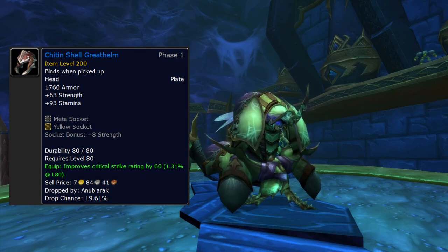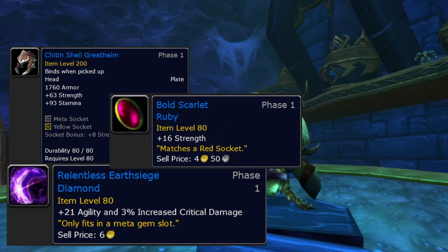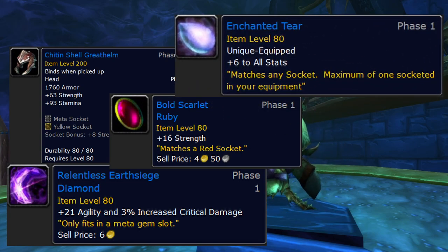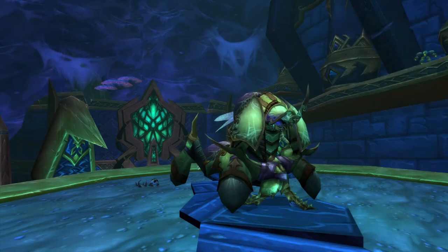Unfortunately there aren't a lot of other good helms - a ton of them have no meta socket, which we absolutely want. Our meta gem of choice is the Relentless Earthsiege Diamond. For other gems, it's full strength 99% of the time, unless there's a really good socket bonus like in the Kiren Helm where you can put an orange gem or your Enchanted Tear. Our helm enchant is going to be Arcanum of Torment from Knights of the Ebon Blade. You do have to do the quest line in Icecrown before you can see the vendor and buy the tabard because it's phased.